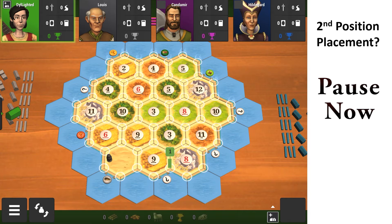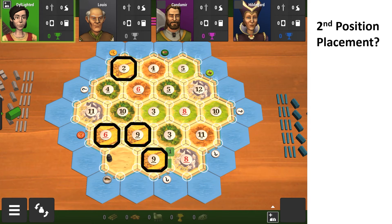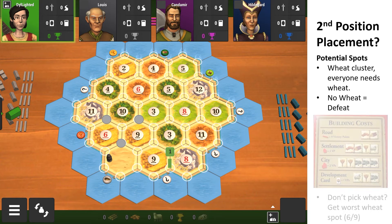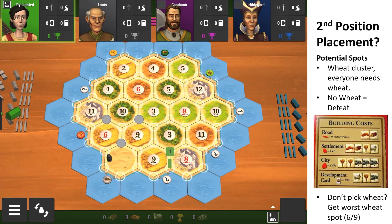At second position, where do you place your settlement? We have to look at the potential wheat spots, since everyone knows you have to have wheat. The three strongest wheat spots are the 11-10-6, 10-3-9, and the 6-9. No wheat equals defeat — the reasoning is because you need wheat to build everything: a settlement, a city, and a development card. All those produce resources or victory points, unlike a road, which contributes neither.